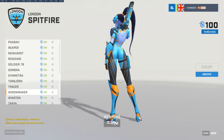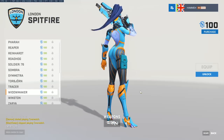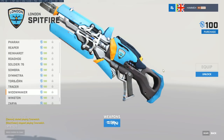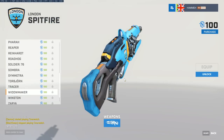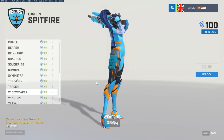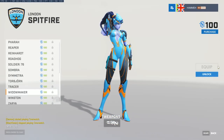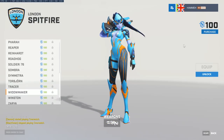For the GC Busan DPS duo, take a look at Profit and Hooreg. Profit really started putting up numbers in the final of Apex Season 4 — GC Busan went and won it. He was just slaying on Tracer and not dying at all, putting together a monstrous kill streak run in the final games, just absolutely popping off.